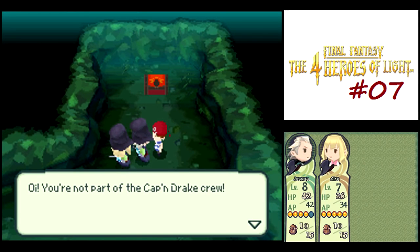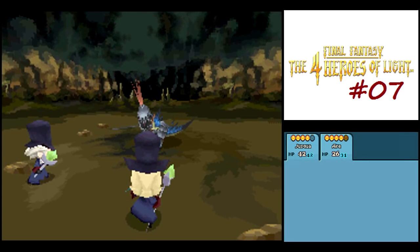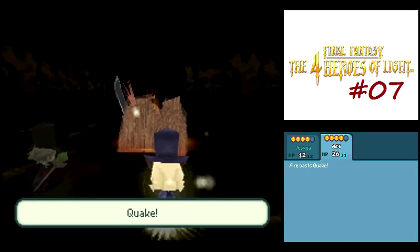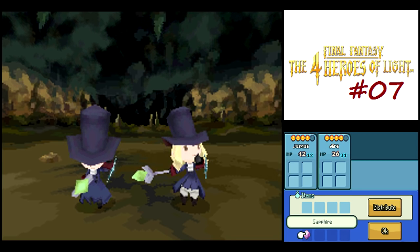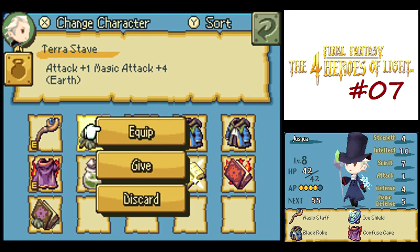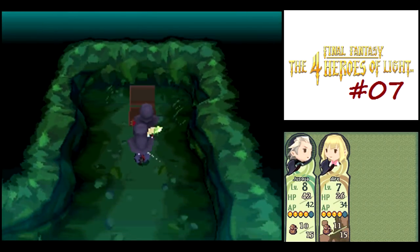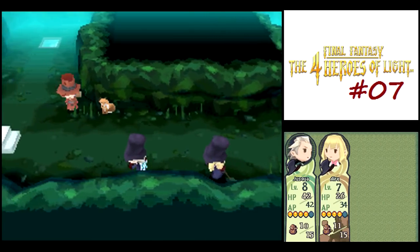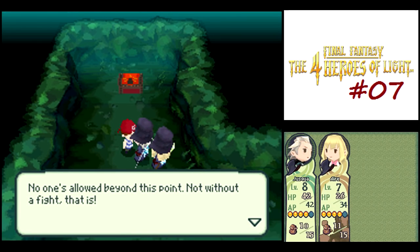We got a new gem there — that's the fourth gem type in the game, so we want to get as many of those as possible. We also got a new staff for Air. I don't know why they called it 'stave' — you don't just cut off the S and call it stave, it's 'staff'. I don't know why they did that with a bunch of the staves in this game.